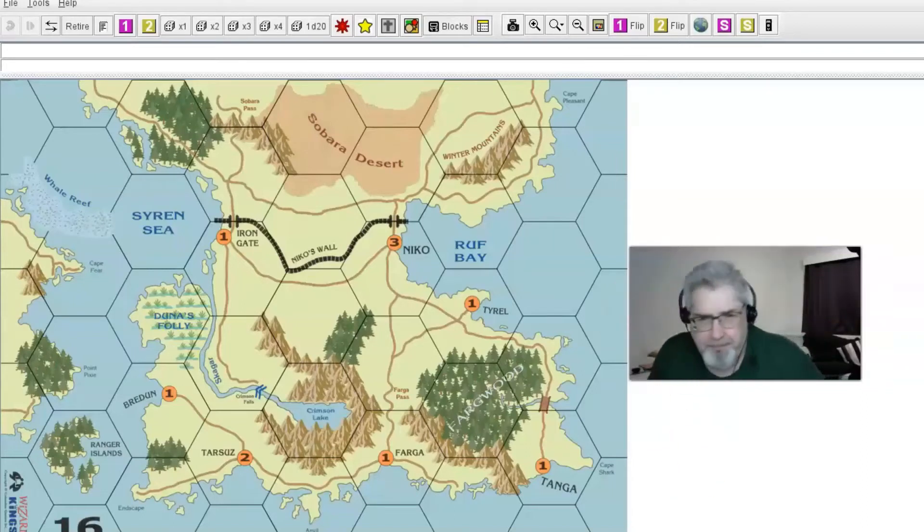Going to wrap this up — just finished up the Barbarian Raid scenario and the Amazons won. It was amazing to see — they got enough luck and the barbarians had enough bad luck that the Amazons were able to hold them off at Bradun. As I thought, this was the best place to put the castle — very difficult for the barbarians to get to. They essentially had only one avenue of attack: down through Nico, around the corner through Farga and Tarsus. A lot of big battles, a lot of attritional battles, but at the end of the day the Amazons just had enough luck to pull it out.